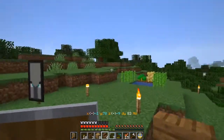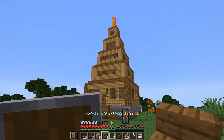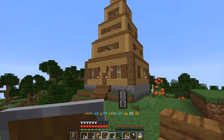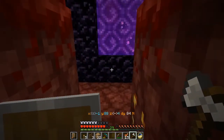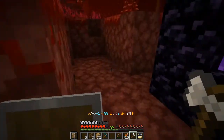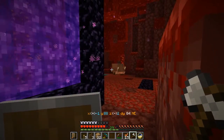Let's see if this looks nice. Yeah! I think that'll work. I'll get the glass into the other levels, but I think that's a nice start. I think when I create my true nether hub, I'm going to need to get some warped fungus around here to keep away the hoglins.